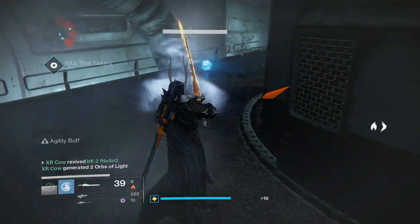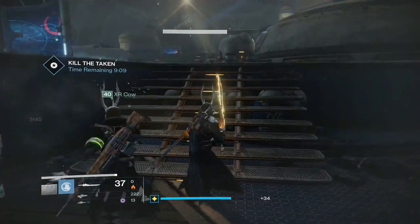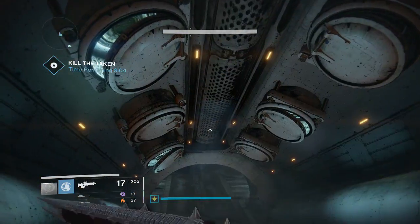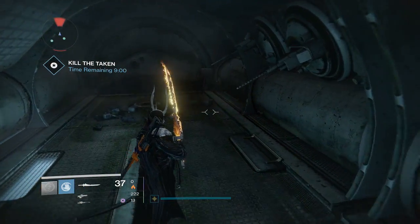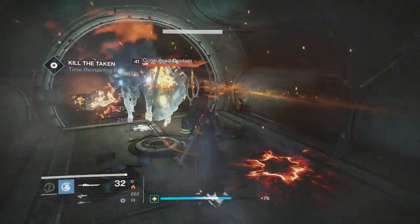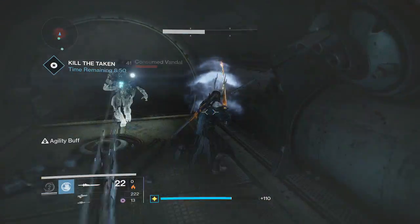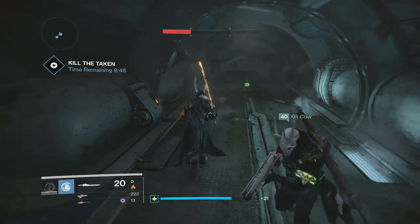Make sure you get through this without dying a lot so you have enough time. You want to have at least six to seven minutes when you get to the boss room. You don't want anything under five minutes, because that is a very short window to kill a boss and kill every add in the room. You have to kill every add and kill the boss within the 10 minutes — you can't just kill the boss and leave the adds.